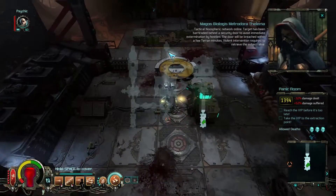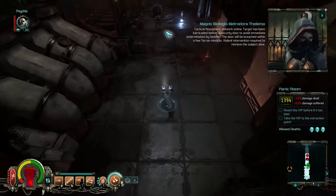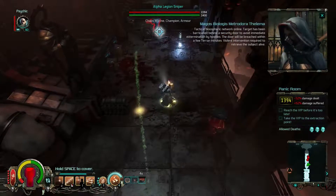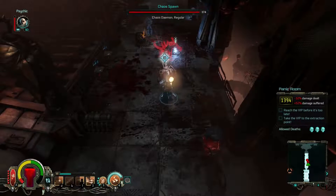Tactical Neurosferic Network Online. Target has been barricaded behind a security door to avoid immediate extermination by hostiles. The door will be breached within a few Terran minutes. Violent intervention required to retrieve the subject alive. And that we will do.